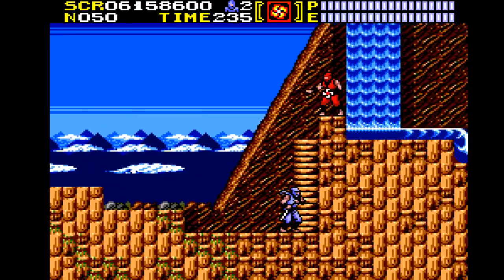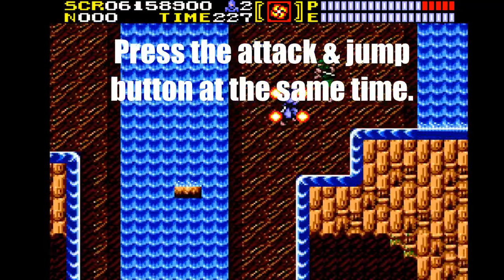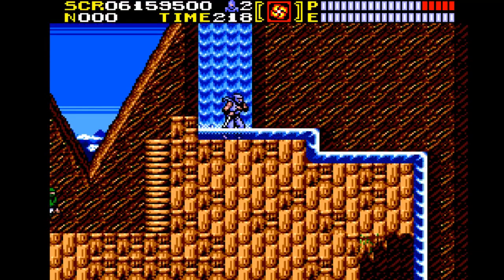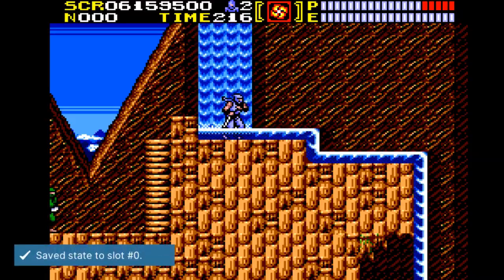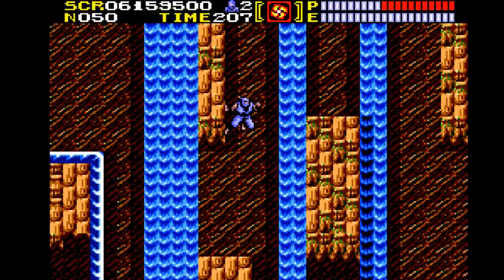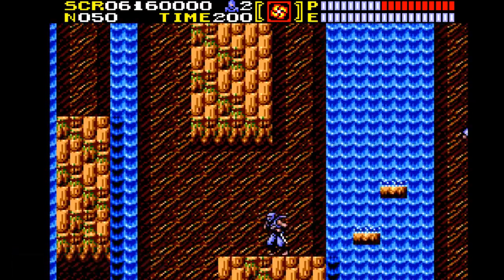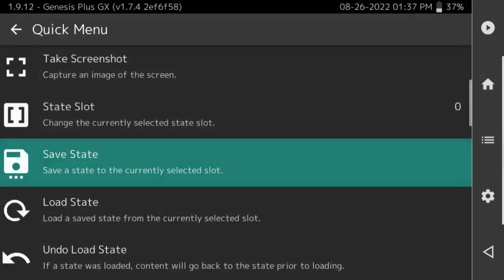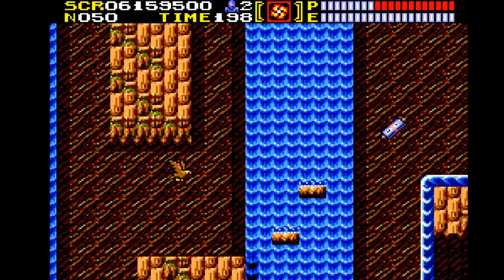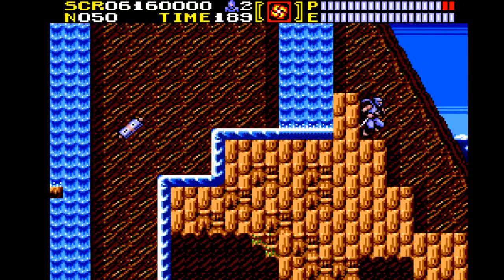I figured out how to use the screen nuke. The bad news is it costs five points of your life. Let's stop right here, just to be on the safe side, and save state here for safety purposes. Almost got hit by that ninja. I have no idea how that happened. We have our health back — let's save state here.